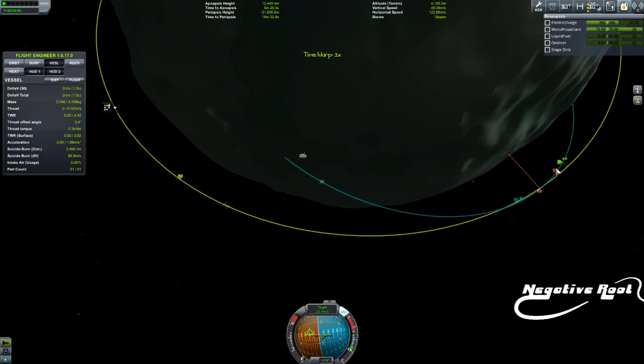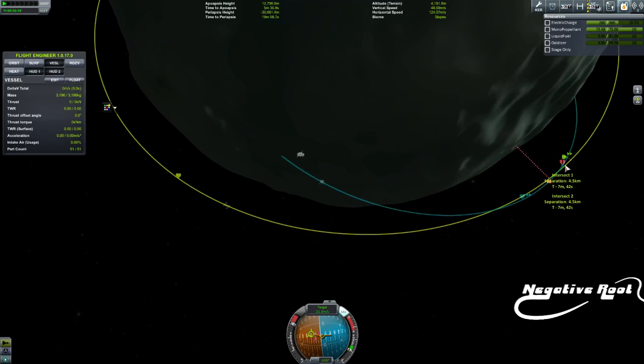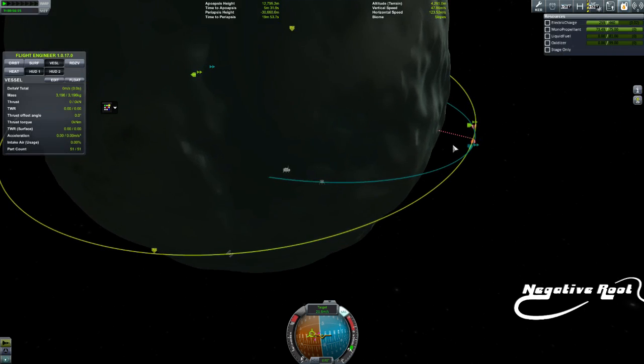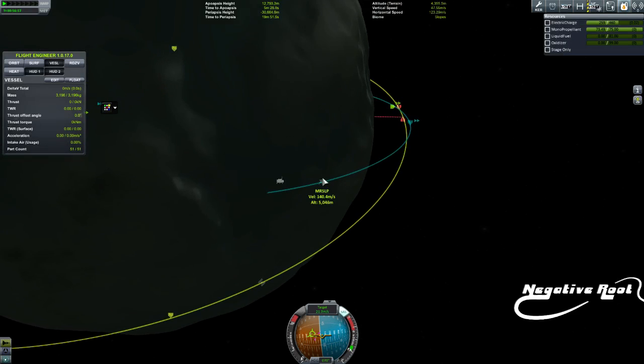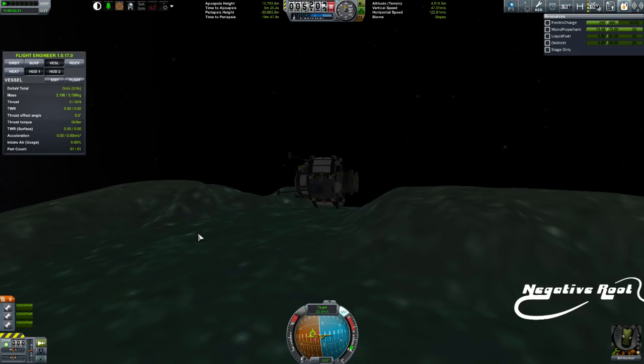And that's the fuel. I've got two meters per second. So that is that. I am 4.5 kilometers, which is actually quite close for Minmus. So I am going to work it with RCS from there.